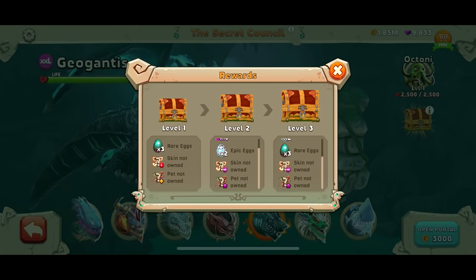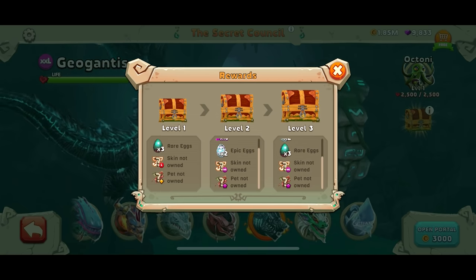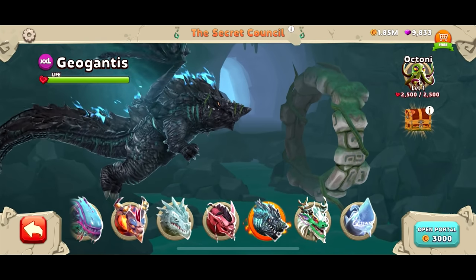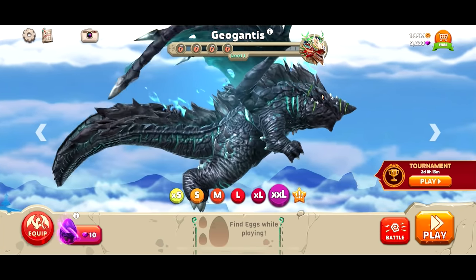What's up with this treasure chest? Level one, two, and three rewards. We get some rare eggs, some epic eggs, some skins. I want skins. Listen to that music — so epic. This update is amazing.